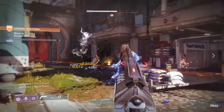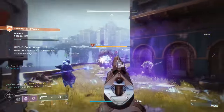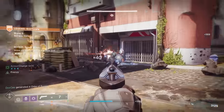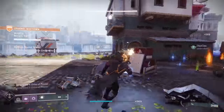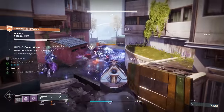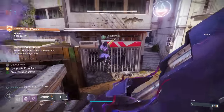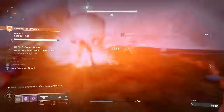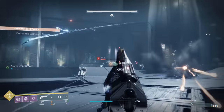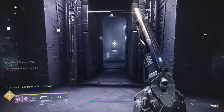Why is that? Well, hand cannons have notoriously bad range. Have you ever been shooting an acolyte in a nightfall with a hand cannon and you're like, dude, it took my entire magazine to take this red bar down? That's probably because you're not using Explosive Payload. What Explosive Payload does is it takes part of that overall hand cannon damage and makes it explosive — but that explosive damage has infinite range. So whether you're shooting a guy one foot in front of you or a literal pixel on your screen, it's still going to do that same explosive damage, meaning your range is essentially massively increased.